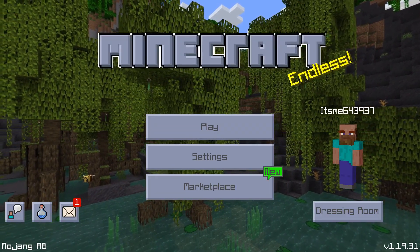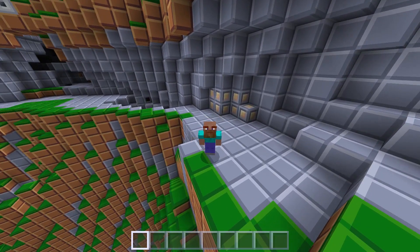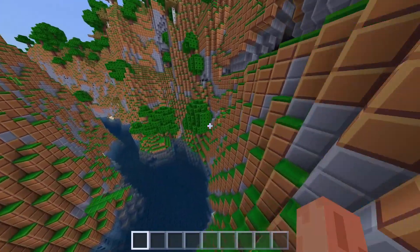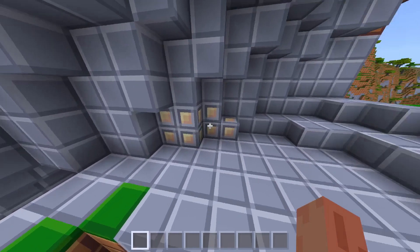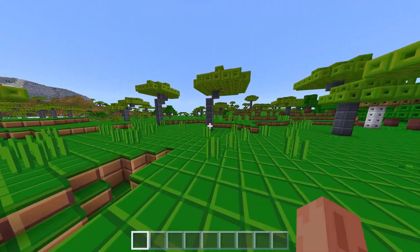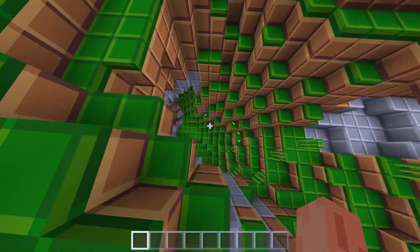Coming in at second place we have Pollachius by Cheese Lordy. As you can see, this is more of a real 8x texture pack — it's really really simplistic. The other pack was an 8x pack but it wasn't as simplistic as this one, and I absolutely love the simplicity of this. Look at these ores — those ores are amazing, that's iron ore right there. We've got the trees, all the different types of leaves. It feels a bit less Minecrafty but it's so beautiful and still so Minecraft that it is absolutely perfect.